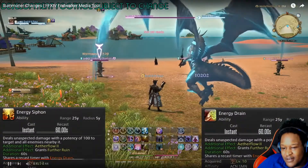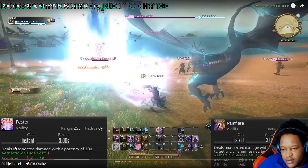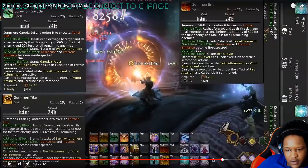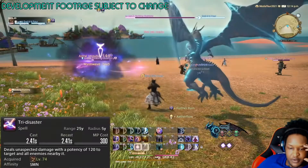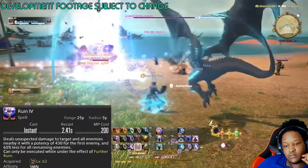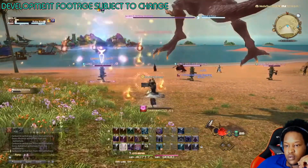Energy drain and energy siphon still give you two stacks of Aetherflow, which you could spend on Fester or Pain Flare. Fester delivers unaspected damage with a potency of 300 — that is fire. It still kind of works the same; you use your Ruin 3. You don't actually have to use Tri-Disaster now, and you got Pain Flare, which is an AoE move. This also gives you one Ruin 4, which is now an instant AoE. And that's it — everything else you're gonna be doing is summoning.